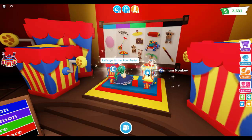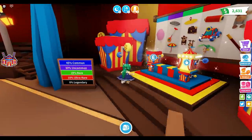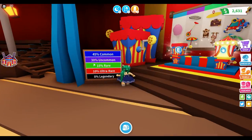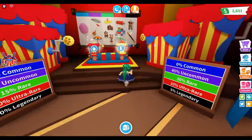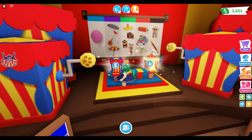So we have 604 for a monkey box, and this one is my premium monkey box at 195 Robux. We've got 45 common, 30 uncommon, 50 rare, and 10 ultra rare. Oh, that one is so cute - I want the white monkey!